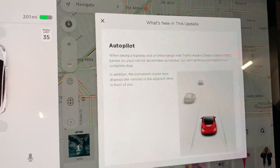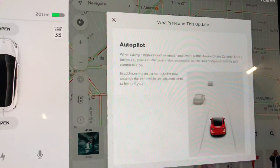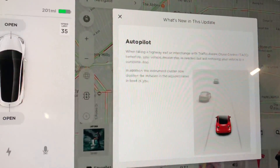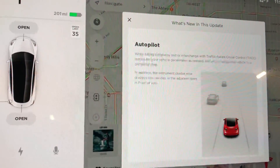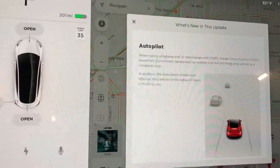Number one, autopilot. When taking a highway exit or interchange with traffic-aware cruise control (TACC) turned on, your vehicle decelerates as needed but will not bring your vehicle to a complete stop. In addition, the instrument cluster now displays the vehicles in the adjacent lanes in front of you.